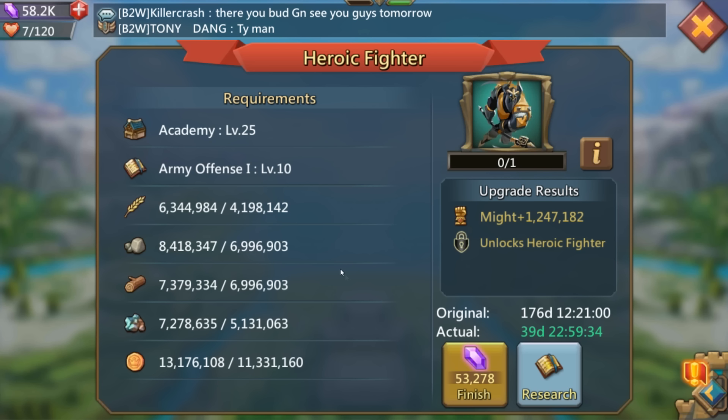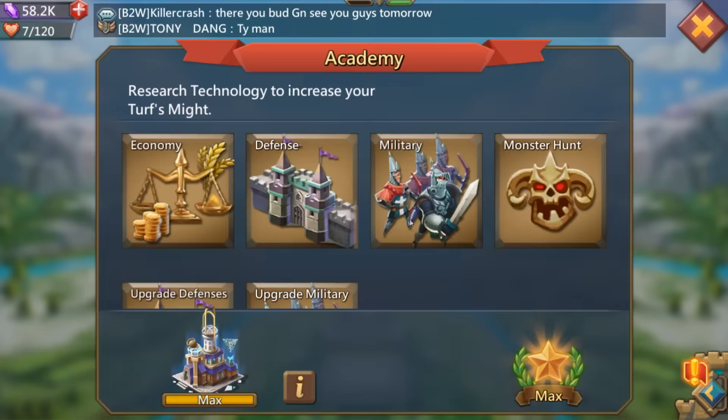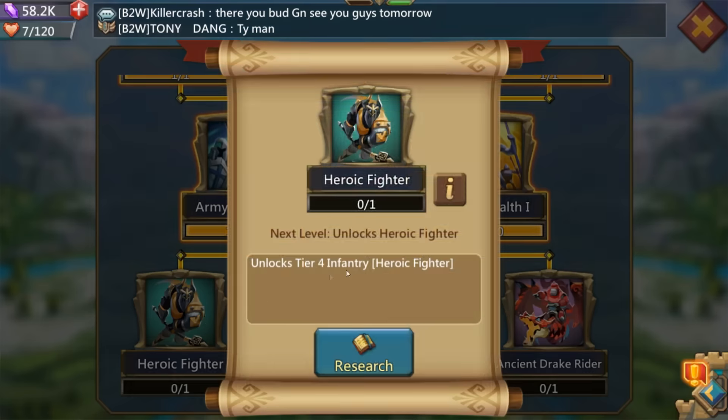If you guys are curious, the actual unlocking of Tier 4 troops isn't nearly as expensive in resources, time, or gems as it is actually getting there. It's the army defense, army health, and army offense that takes the most amount of time, effort, and resources. It's only about 11.3 million gold to unlock this troop and it's about 39 days. A question I commonly get asked is, NCC3, how much money have you spent on this game?